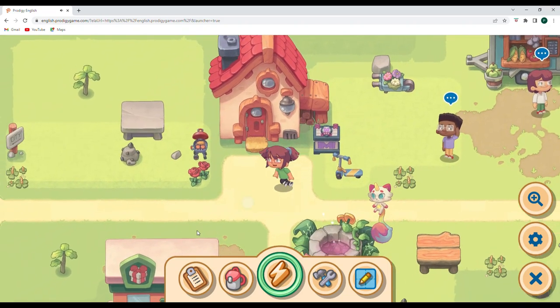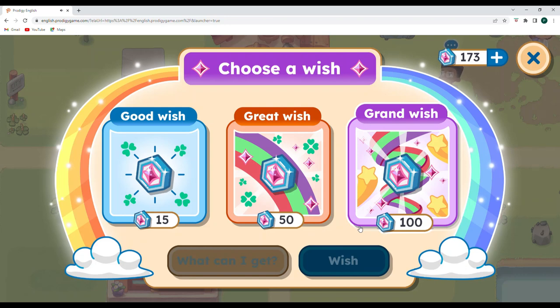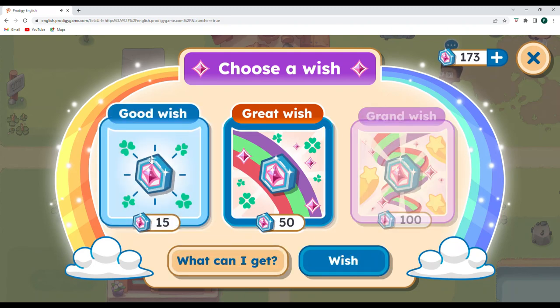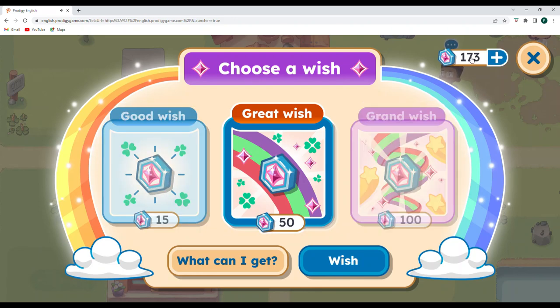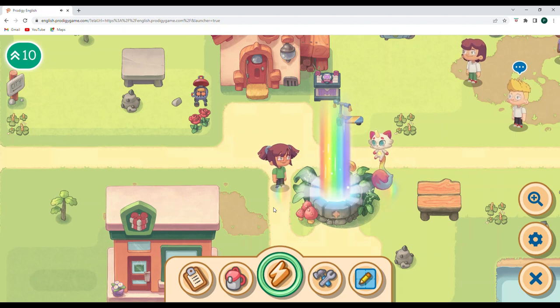Let's take a little look around. I think we're going to start out with our wish before we go to the city. We did a grand wish last time, so I'm going to try a great wish this time. Normally I do good wishes every single day to get some benefit and build up my wish coins. I have 173 right now, and I'm going to go ahead and choose a great wish. For a great wish I can get a higher chance of getting rarer materials, more rocks appear in the village, speed up tree growth by one day, or random coin drops.